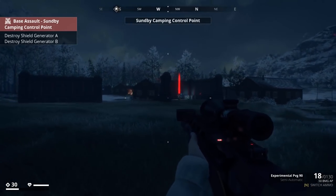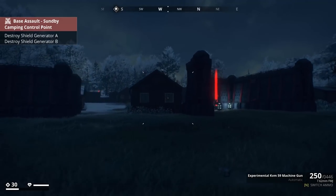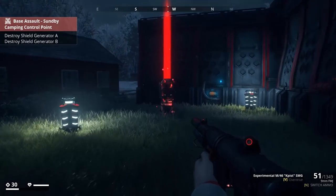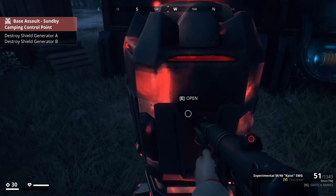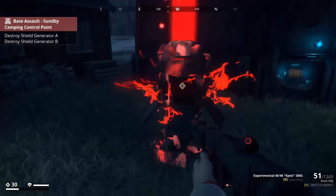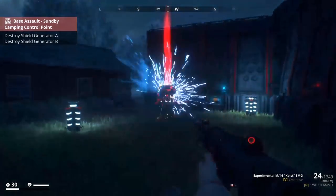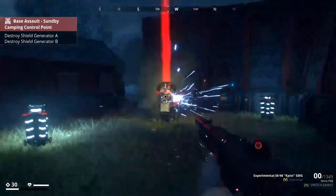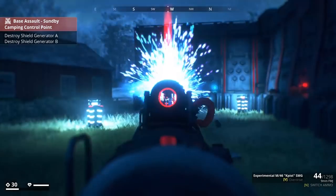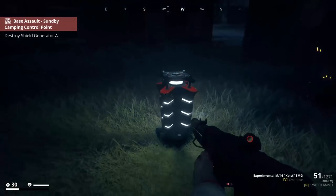I don't know what's going to happen here — whether we're going to get absolutely annihilated or not. We need to destroy Shield Generator A and B. I'm assuming that's a shield generator. Oh, we have to shoot it! We're alerting things now — people are getting a little bit stressed. These bases also have a lot of defenses; I believe these here are mines.